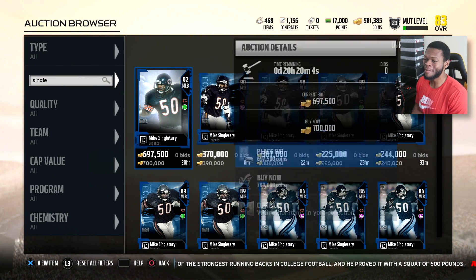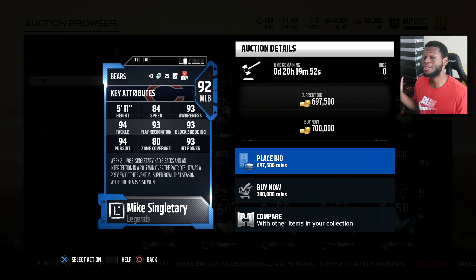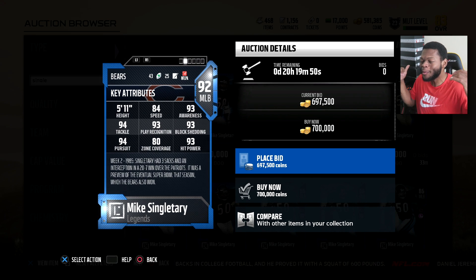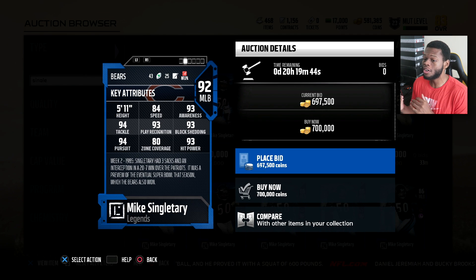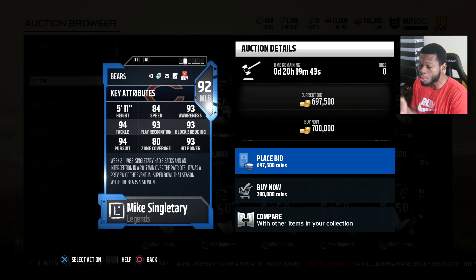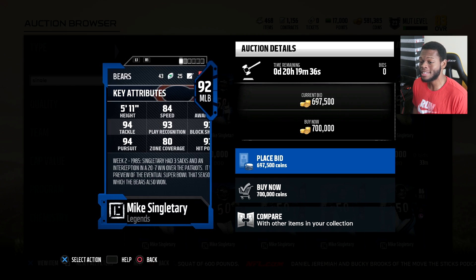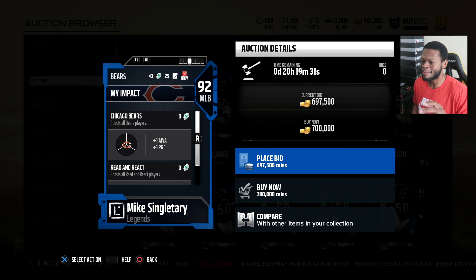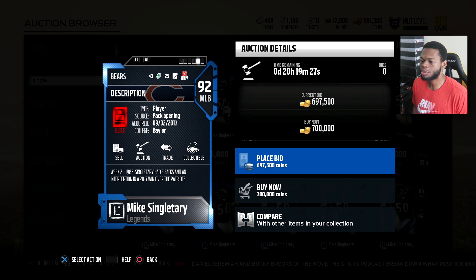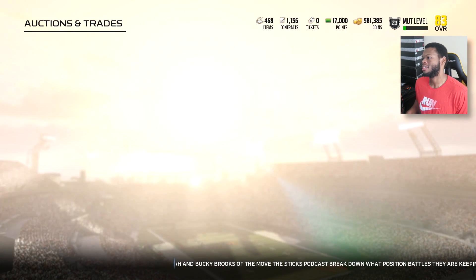The other legend is Mike Singletary. He's a card I sleep on every year for one reason — he's too short. He's 5'11". You can't really lurk and dominate the middle, in my opinion, with a 5'11" linebacker. But he looks cool, man. 84 speed, 93 hit power, 80 zone, 94 pursuit, 94 tackle, 93 block shed, 93 awareness. I'm loving the legends this year. All the stats are just nasty compared to regular elites. He has Read and React and Chicago Bear chemistries.